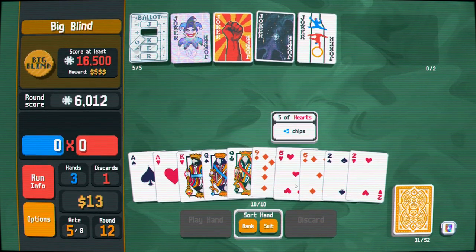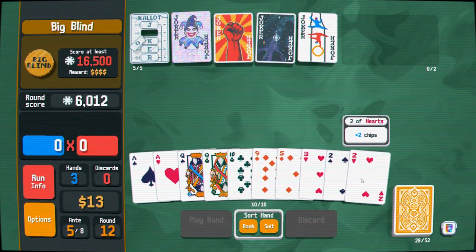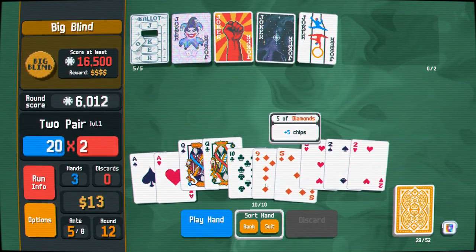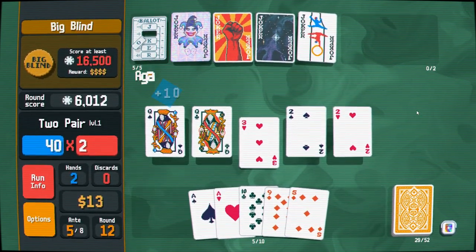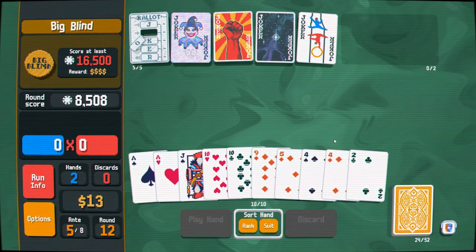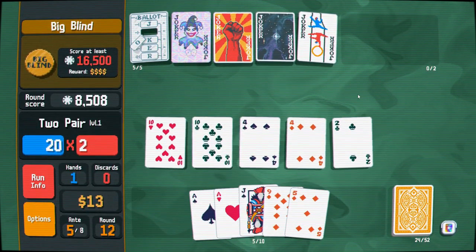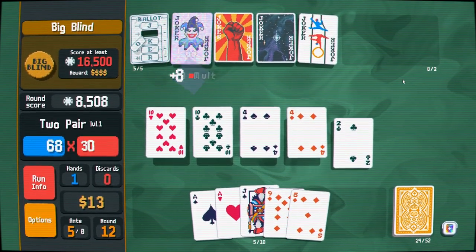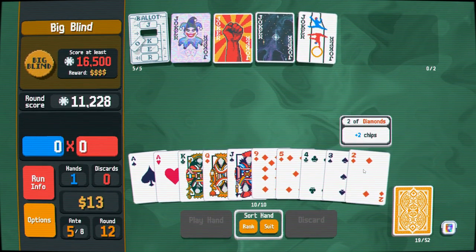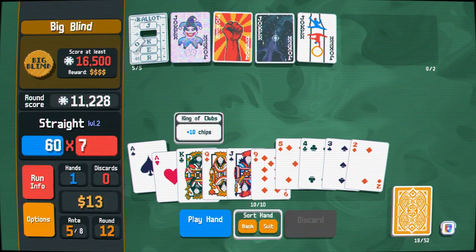The game just wants to give me two pairs. Full houses are going to be really hard to come by naturally, so I'll go ahead and play this just to raise the Raised Fist Mole. Not good, not good. Same deal here — I'm just going to play a low two pair that Walkie Talkie would have absolutely adored, and then completely lose my mind on a straight.